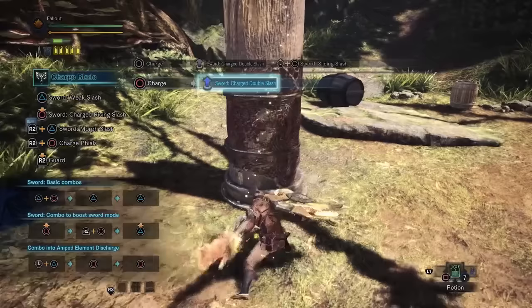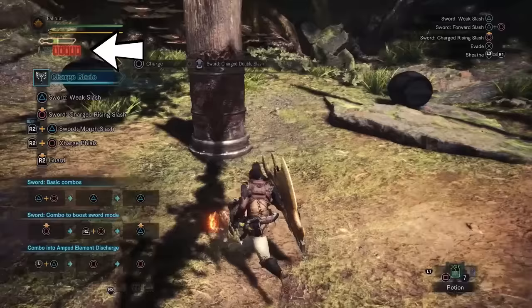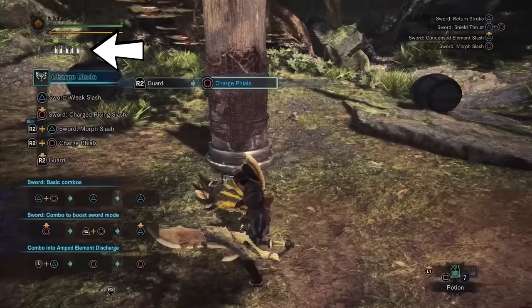Eventually, as you land these charged attacks, you will begin to notice that the jars will change color. They will go from white to eventually flashing red, and when they are flashing red, you are done and you're ready for Step 2: store the phials. This is performed by holding R2 and then pressing Circle. Do this and you'll notice that the jars are no longer red, but they are white and full — that means that you have stored your phials.